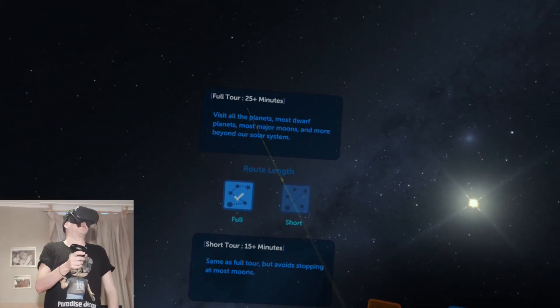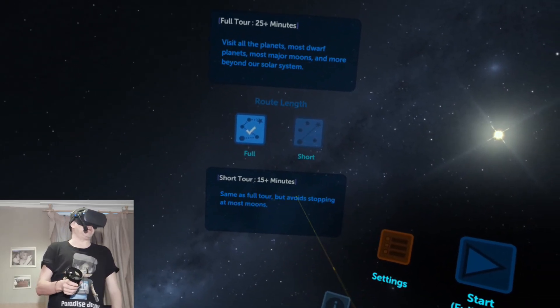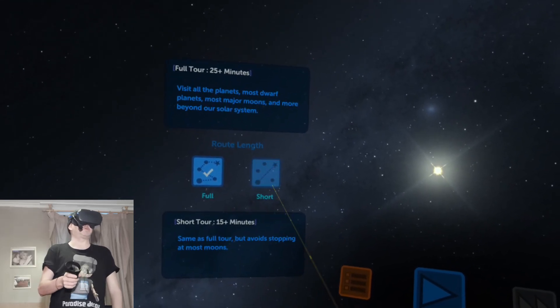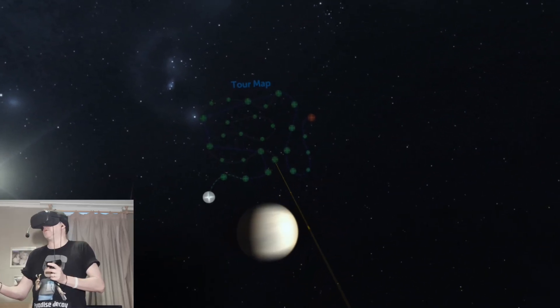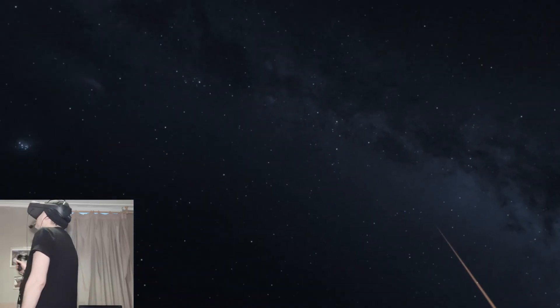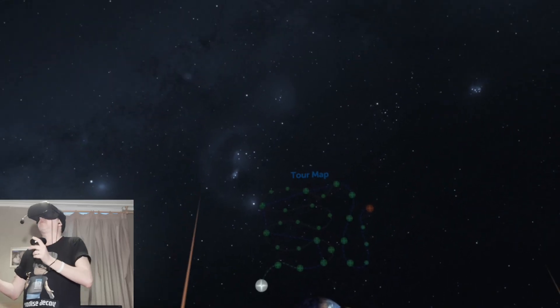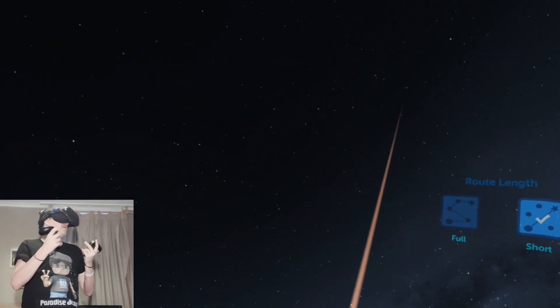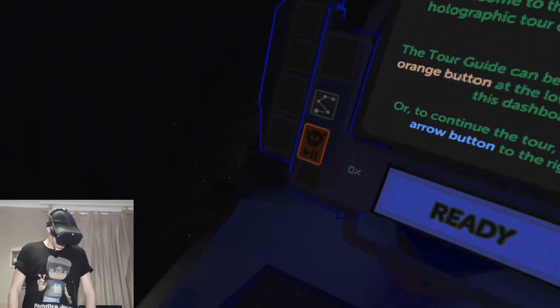Now I've got the option for a full tour which is 25 minutes visiting all the planets, or a short tour of 15 minutes which avoids all the moons. I'm going to do the short tour for this video. There's the tour map showing all the locations you travel to, and behind me is the Milky Way — that was amazing. Already I can see a massive difference in graphic fidelity and clarity compared to the Rift.